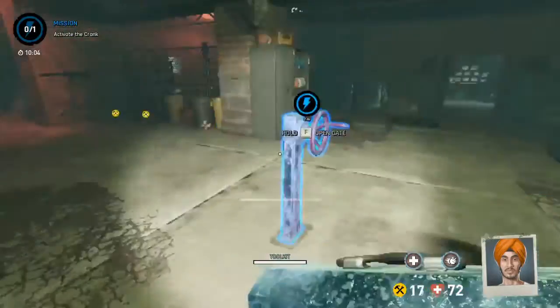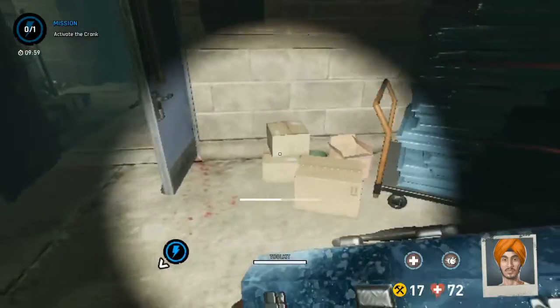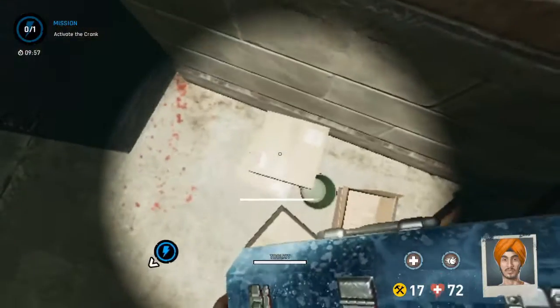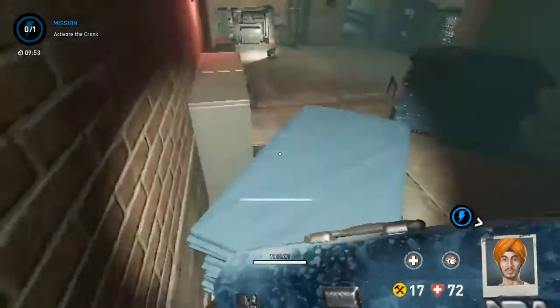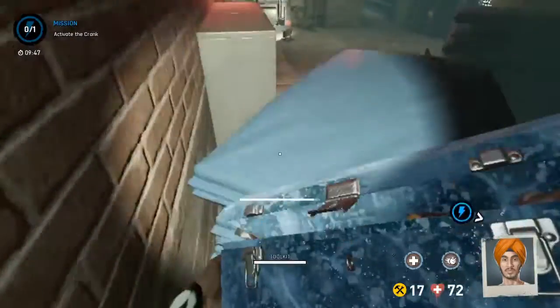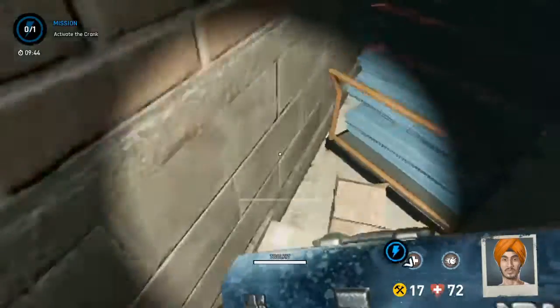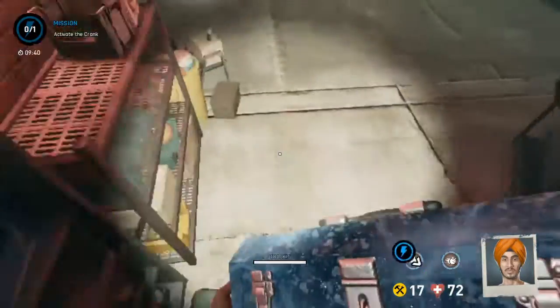Some other important things: there's a spider kill spot here that you can totally skip by standing on this little box and jumping — you can get over the map very easily. If you don't jump off this little box, you can't quite make it for whatever reason. So that's why you need to do it off this box — it allows you to walk right over that spider kill spot scot-free.